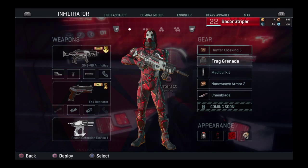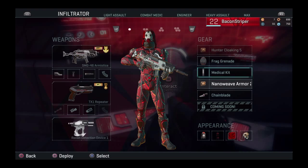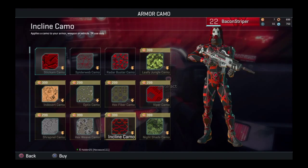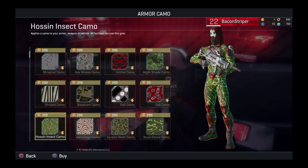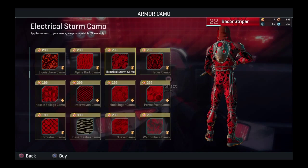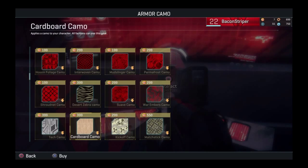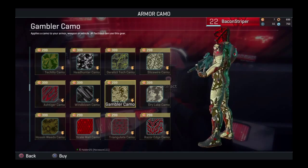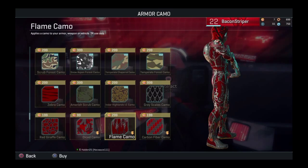They didn't add many new armor types — it's still composite, gold trim, and Lumifiber — but they added a lot of new helmets and weapon skins. I went ahead and spent $20 on Battle Cash and decked out my appearance because I like not looking like a noob. That said, it's a free-to-play game and it's not pay-to-win, so you don't have to spend money. The items are expensive, but that's how a free-to-play game has to make money.